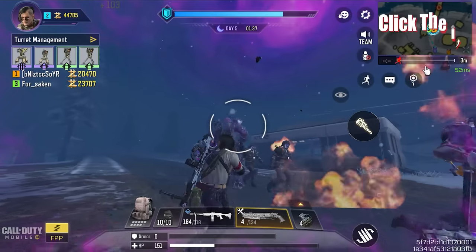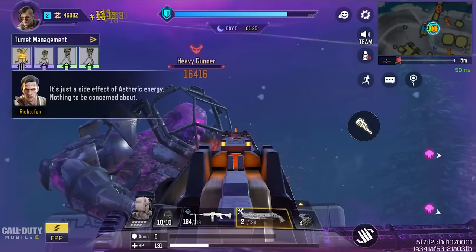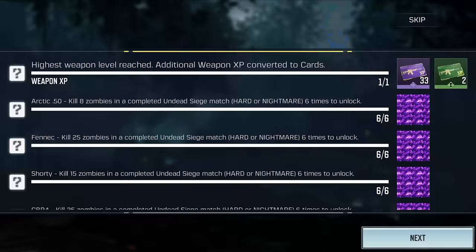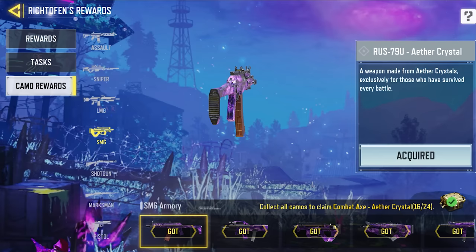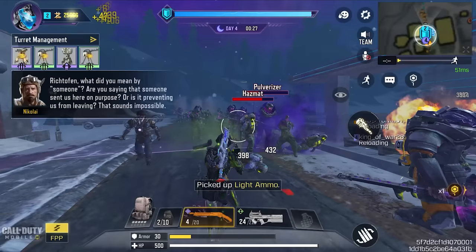Today I'm going to teach you how to unlock ether crystal camo super fast in the brand new undead siege. With this method you can unlock ether crystal camo for at least eight guns in just one match. This works best if you grind camo solo — no communicating with other teammates, no sharing loadouts — basically if you are someone with no friends.